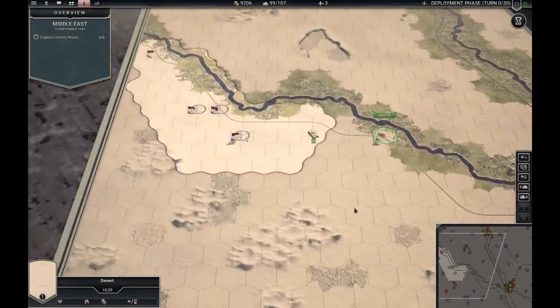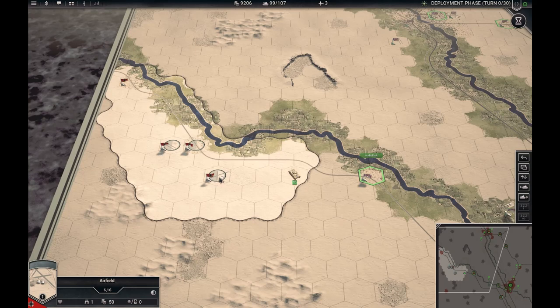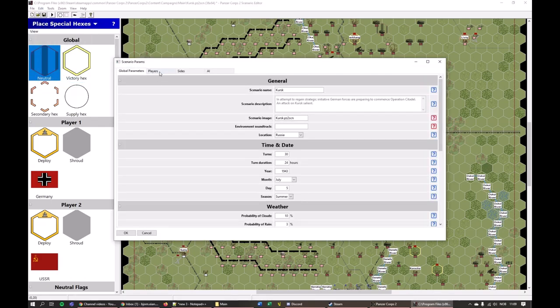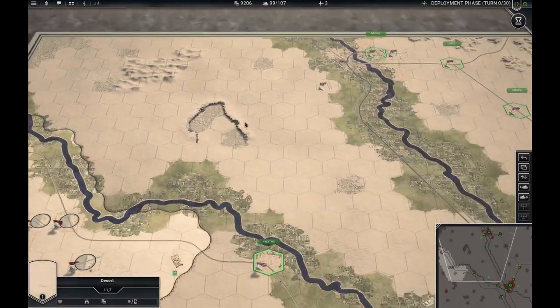I don't remember seeing any more scripted prototypes beyond those — if you know about any I've missed, feel free to let me know. It's also possible to open a scenario in the editor, go to scenario parameters, then players, and look at prototypes pool. This will tell you if there are any prototypes for that side — so if it said Mouse 20 here you would have 20 Mouse strength points in your pool. So that's all about prototypes. Goodbye.